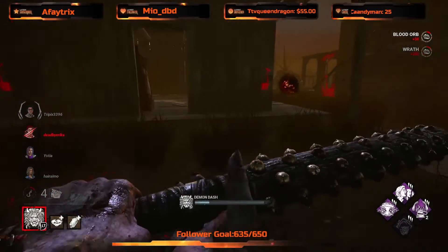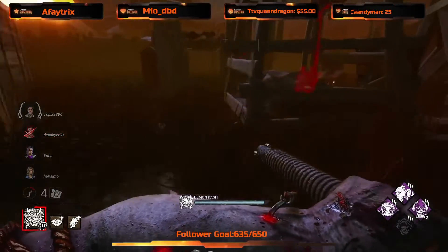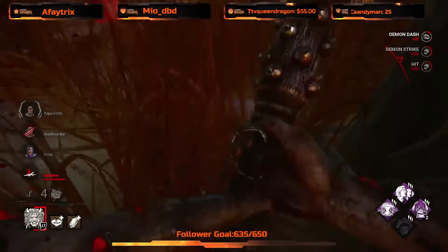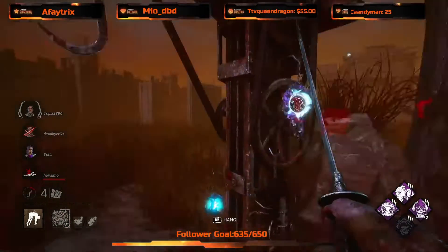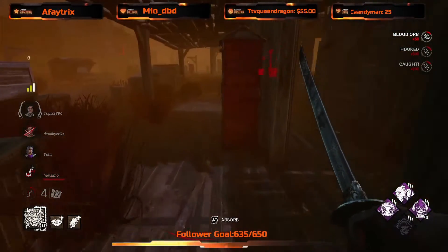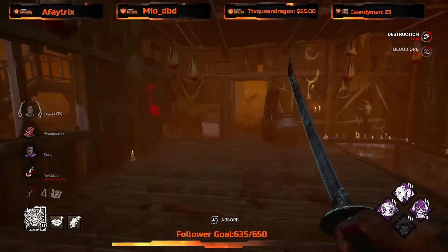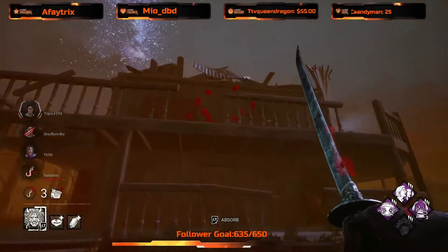Let's get our power up and running again — they just went for the unhook, so we'll run over. I'm not sure whether this is the Dwight. Yep, that's Dwight. Let's get Lori on the hook. We ideally just want to farm blood and get the snowball going. We're getting a lot of value out of Infectious Fright and all those other perks. I'll kick this door while we're here. We see all this blood — very nice.